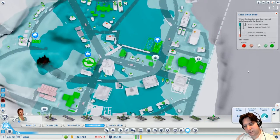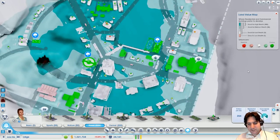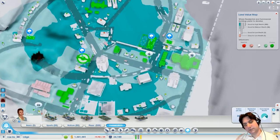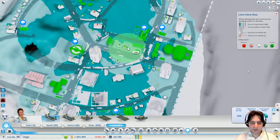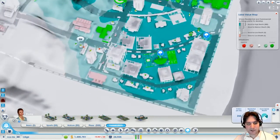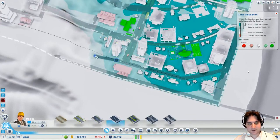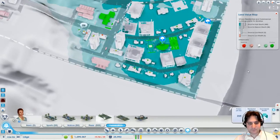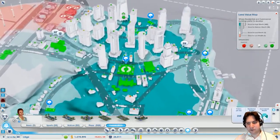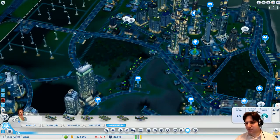I could probably place one around here to stretch the high-value area this way. I cannot upgrade this one so it's useless to enter edit mode. I have a nice place here, I'll probably have to destroy something though. I don't mind destroying a medium wealth building to upgrade the wealth area mostly because high wealth will bring me more money, and money is what we're searching for. I extended this road a little so I can place a park here. We now have a nice bluish area all around, even in the polluted area.